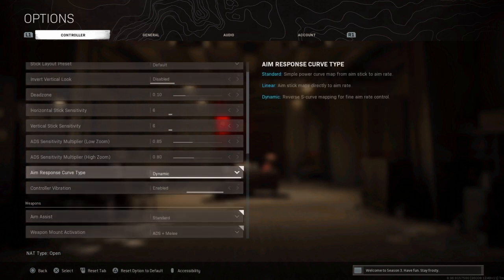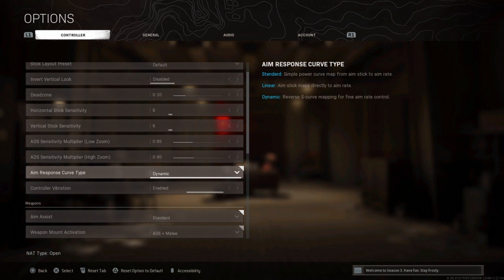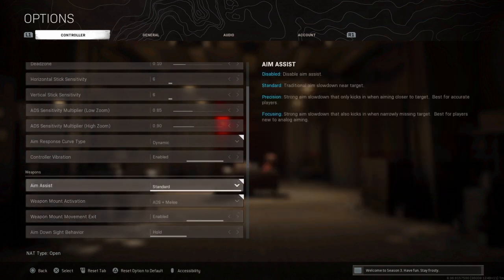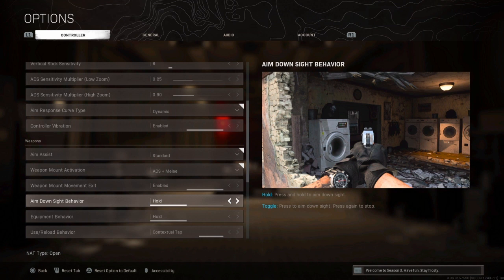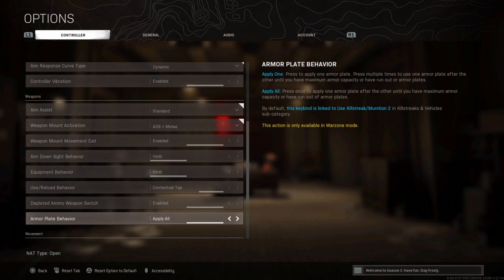ADS sensitivity multiplier high zoom is 0.90. Aim response curve type is Dynamic — that's the best aim response in the game. I don't know why anyone would use Linear or Standard, but you could use Standard if you want. Controller vibration — you could set this to Disabled because it can throw off your aiming, but I'm used to it so I keep it Enabled. Aim assist is Standard. Weapon mount activation is ADS and Melee. Mount movement speed is Enabled. Aim down sight behavior is Hold.